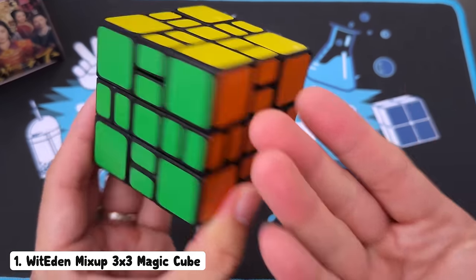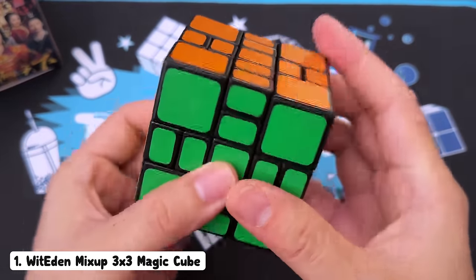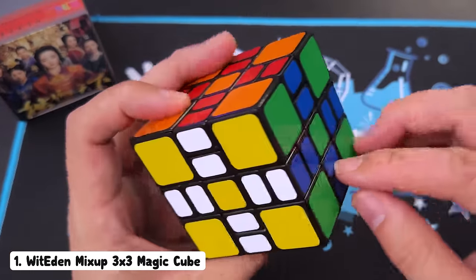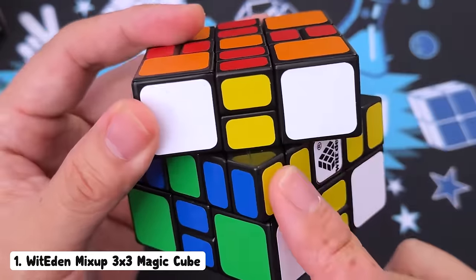See what I mean — how does this puzzle even turn? So it's a three by three, obviously, and it turns just like a three by three. Can I checkerboard it? Very nice. What I don't get is what's with those inner pieces? How are you supposed to turn that? With that lines up...